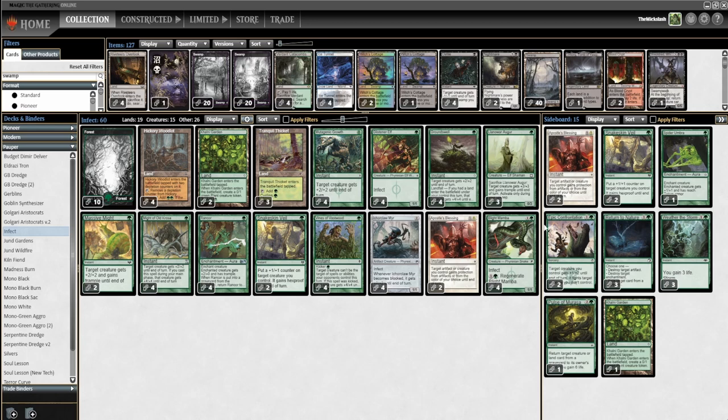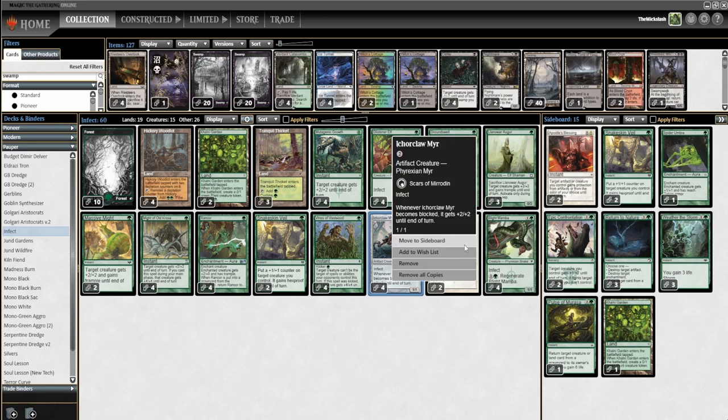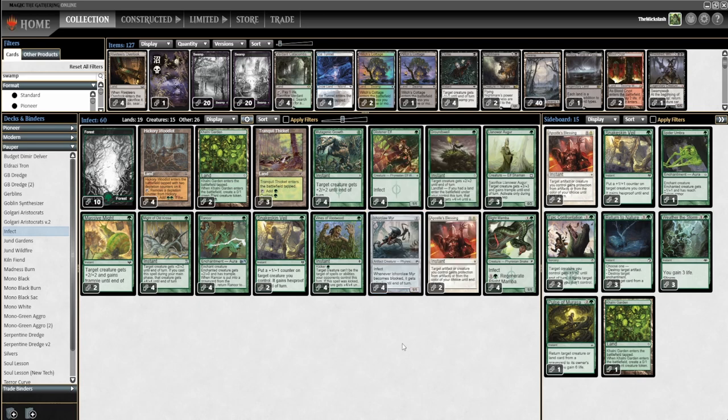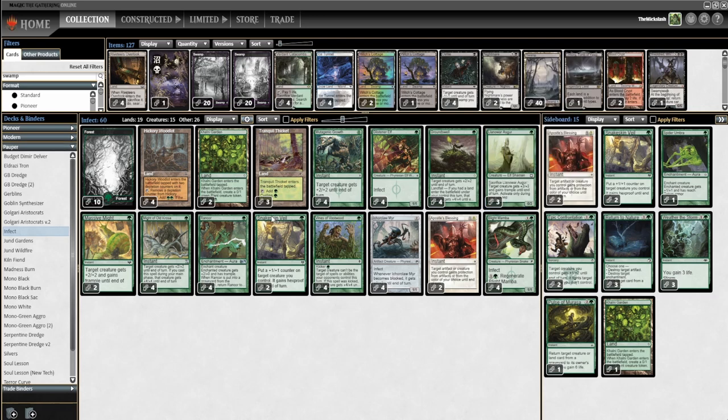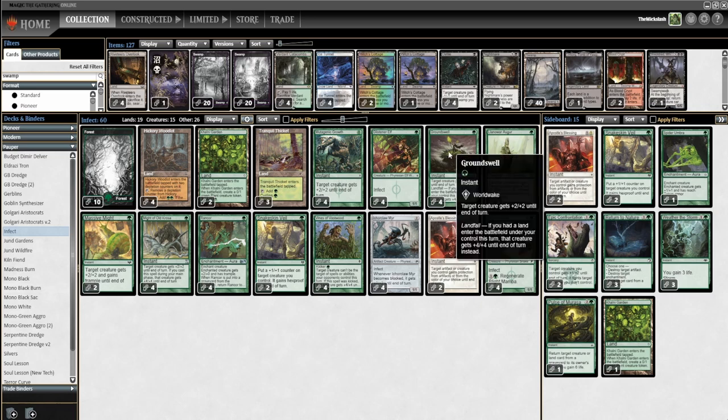Each of them has infect. Blight Mamba also has regenerate, and Ichorclaw Myr gets plus two plus two whenever it gets blocked. Our last creature is Lhand of War Augur, which you can sacrifice in your upkeep to give target creature plus three plus three and trample until end of turn. For spells, we have pump spells: Groundswell gives target creature plus two plus two, or plus four plus four if a land entered this turn.